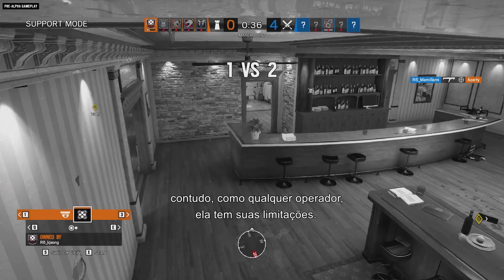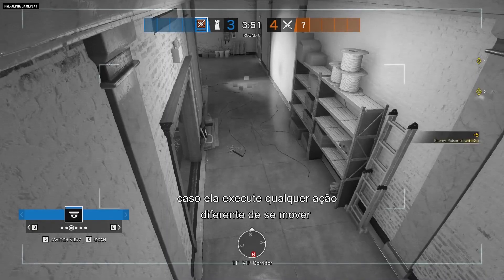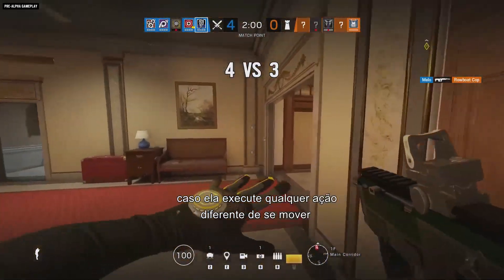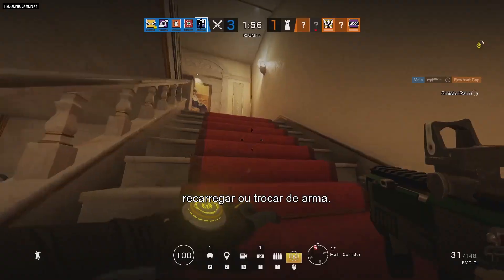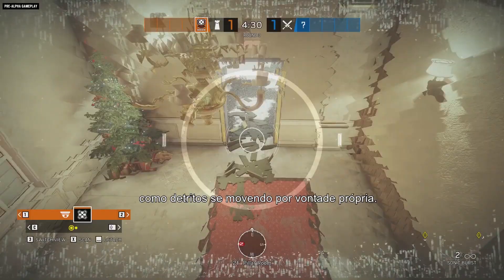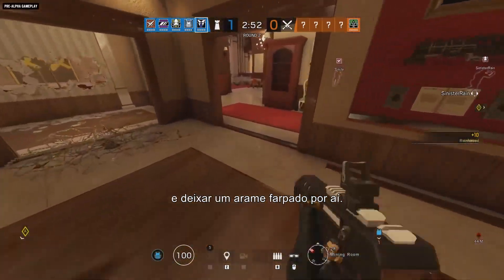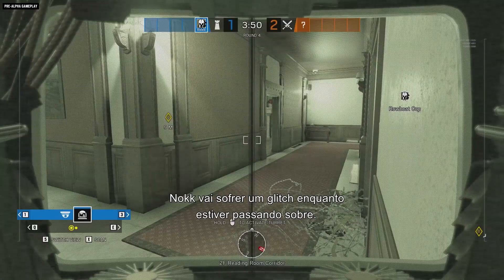Though, like any operator, she has her limitations. Nook's gadget will glitch and be visible on camera feeds if she performs basically any action except moving at a normal speed or slower, crouching and moving, or reloading or swapping weapons. You can also keep an eye out for environmental clues like breach debris moving of its own accord. Or you could take a more proactive approach and throw down some barbed wire — Nook will glitch while passing through it.